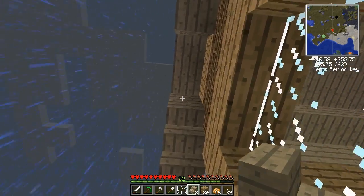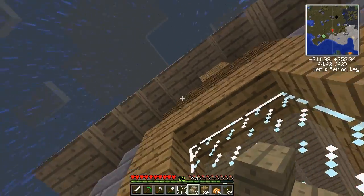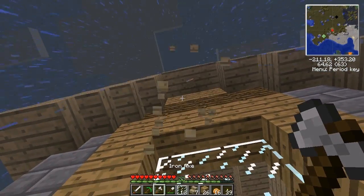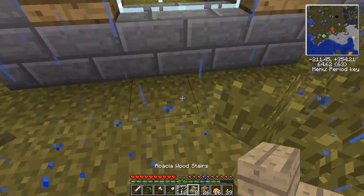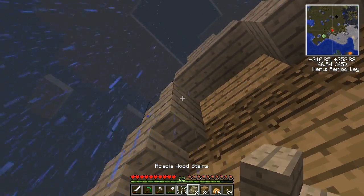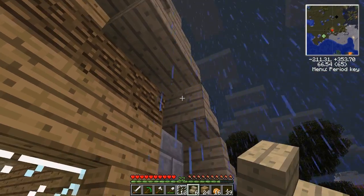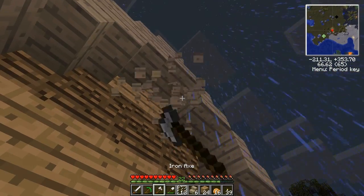We're back after a little mining trip. Got some diamonds and quite a bit of other ores here - silver, tin, copper, a stack of iron, ferrous uranium, gems, and necolite. We're gonna make a couple of machines now. I think your lottery has a nice little house built for us.